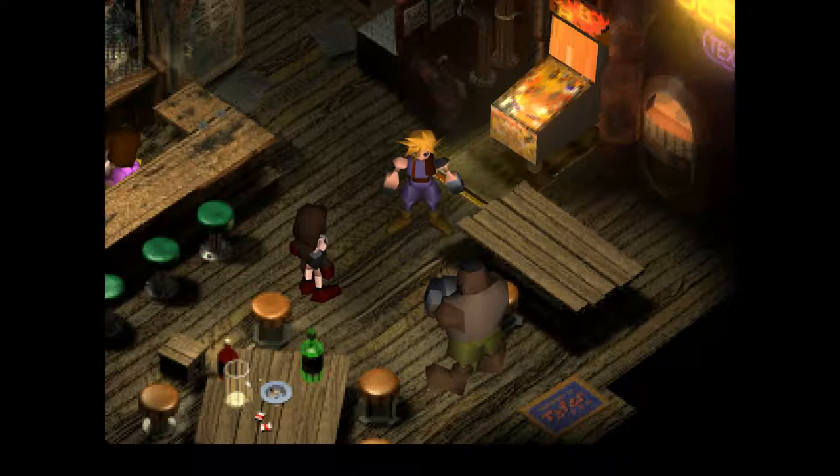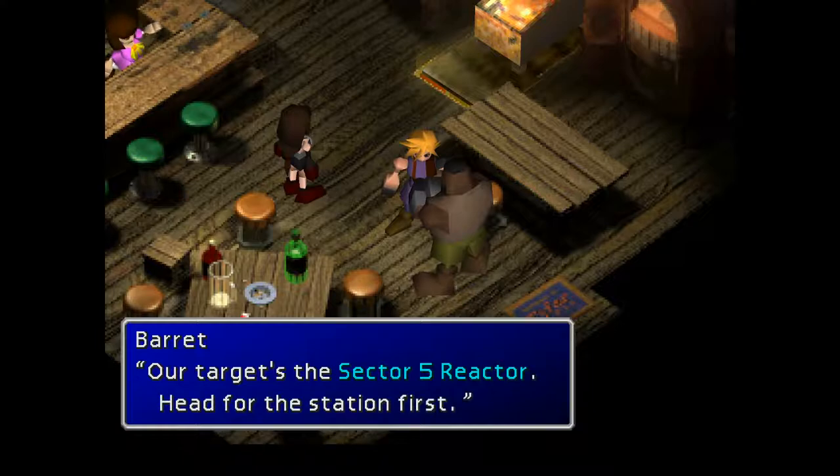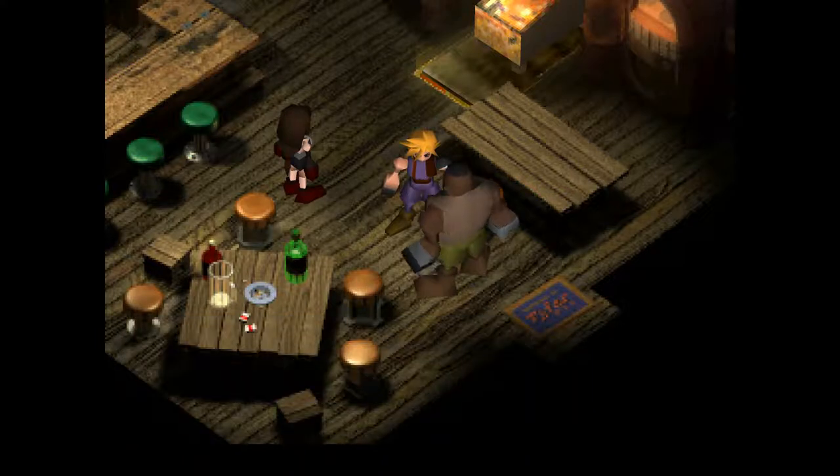Welcome back to Final Fantasy 7. I'm here today, Tim Plumstein, and we're going to continue along with the story of Cloud, Tifa and Barrett. Hopefully today we're going to get a bit further in, and hopefully we'll make some more money, because I think he's promised us 2,000 for this job.